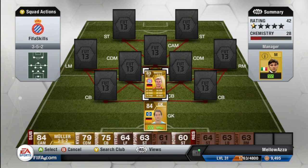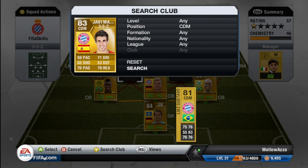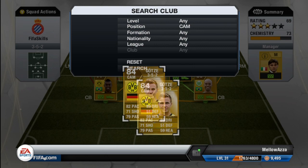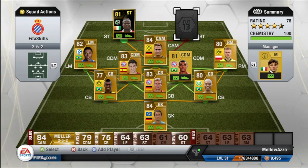At centre back we have Badstuber, Felipe Santana on the left, and Naldo on the right. Starting in one CDM spot is Jeremy Martinez, and in the right CDM we have Luis Gustavo. In right mid we have Blaszczykowski, in CAM we have Mario Götze, left mid we have Michel Bastos, and up front we have third in-form Lewandowski and Marco Reus.